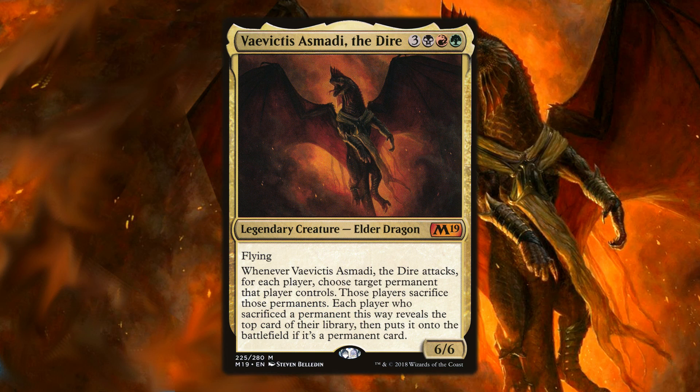One of the ways to break down Vivictus is you definitely want to manipulate the top part of your library. But in my playtesting, I found that you don't want to go super heavy overboard trying to set up the perfect top of your library. For the most part, you want a little more of a Jund Good Stuff deck at the core, and then use that top-of-library manipulation as kind of a backup plan — but it's definitely something you want to run.